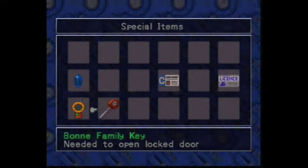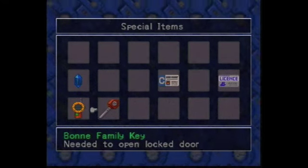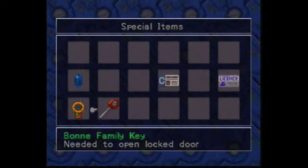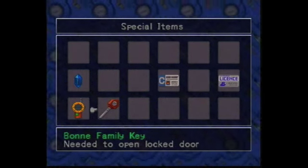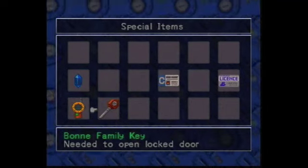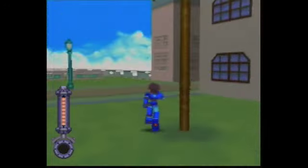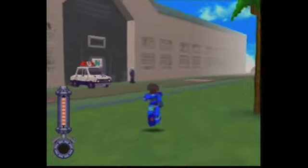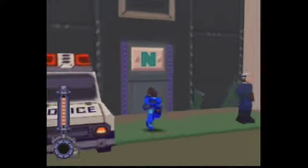Also, we got this key. The thing about this key is they don't make it abundantly clear, but this actually blocks a ruin — not the doors of City Hall like they kind of indicate. They never really clear that up, but whatever. Anyway, with that, let's go! The cops said the Marwolf was digging up the northern forest, so let's go take a look at that.